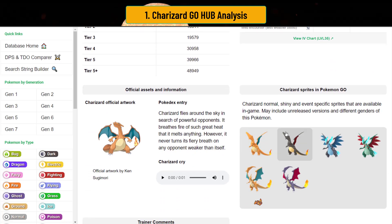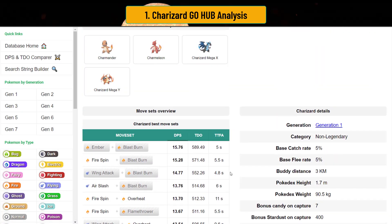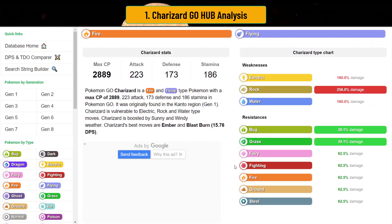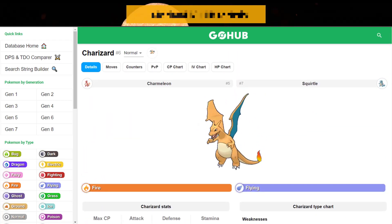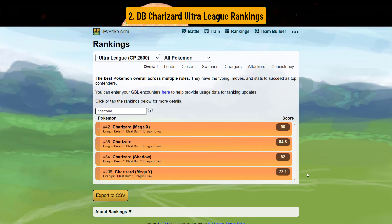It also has a really sweet shiny — all shiny forms are just absolutely amazing. It has a lot of use for Open Ultra League. For the PvPoke rankings, Open Ultra Charizard is actually pretty beastly. It ranks at number 56, which actually isn't that bad. And the Shadow version is actually in the top 100 as well.